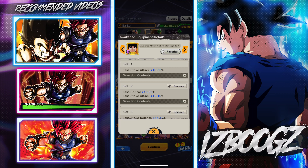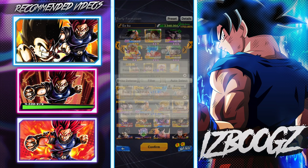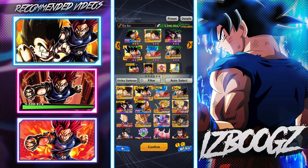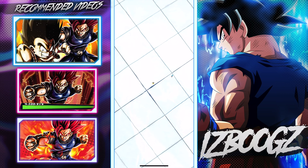DBZ Kagawa — I may use him, we'll see. The awakened equipment I have: 'I'll turn you both into scrap' — base strike attack, base critical, base strike attack, and base strike defense. Second piece: Kaioken double buff strike and base strike defense. Last piece: base critical, base strike defense, and base strike attack. Not the greatest numbers but great numbers for him, especially the defense and critical — crits are very important in this game. That's the setup; hope you guys enjoy the showcase.